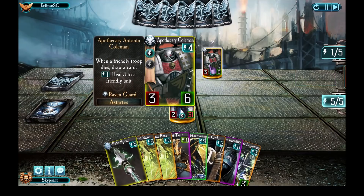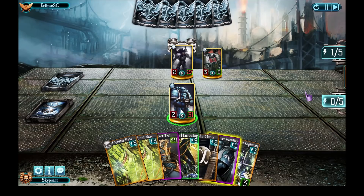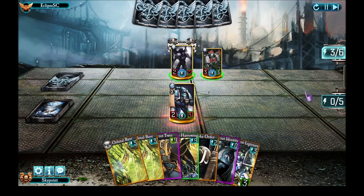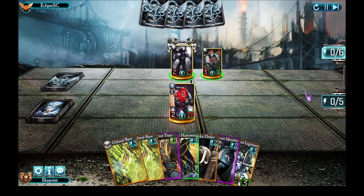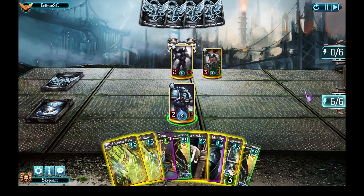I've got to bring out the Pale Spear. He plays For Whom the Bell Tolls, which is going to give me a really painful turn — I've got Sentence 2 and every point of damage I take will add two to it. So with Fear from Above, I'm taking nine damage from that one card alone. Plus he attacks me with Coleman for another five points of damage, and he attacks me with my Pena for another four. I took eighteen points of damage in one turn.